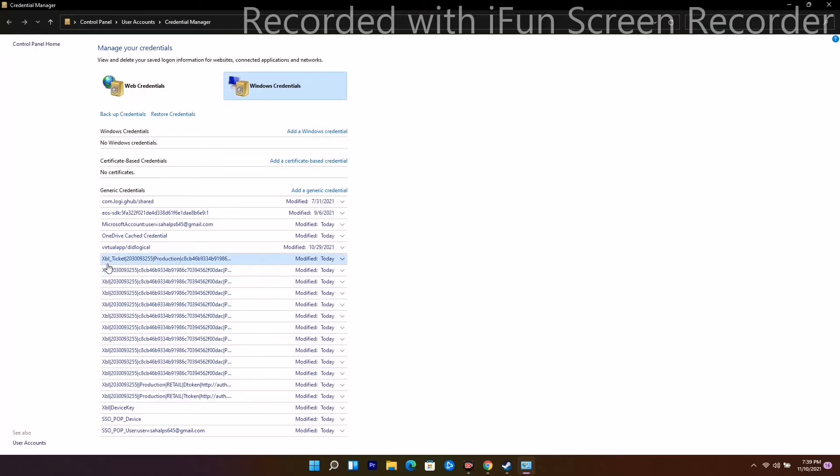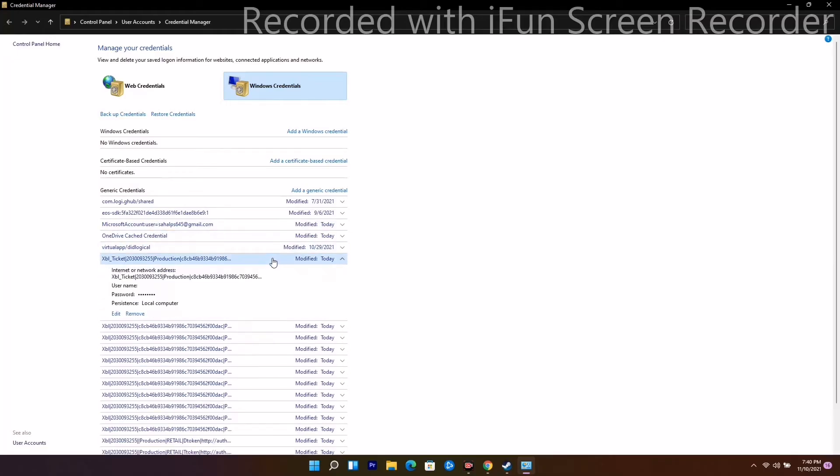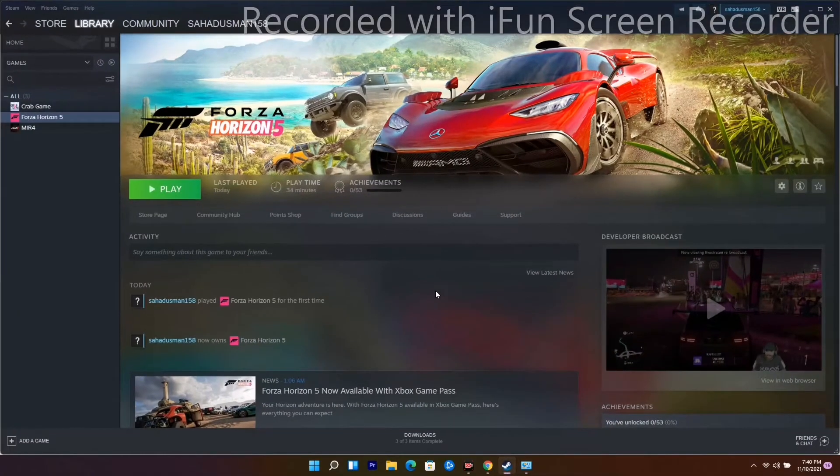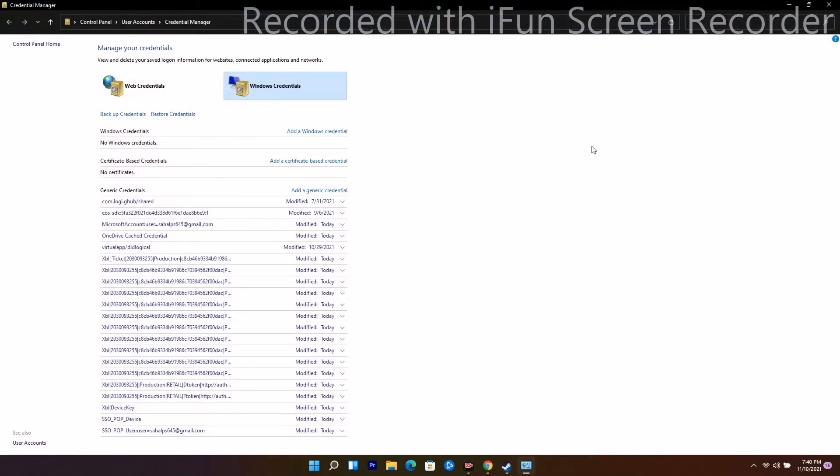Start with the XB ticket credentials — you have to remove all of them. There are around 11 to 13 entries altogether, so you have to remove them one by one. It's a lengthy process and will take a little time, but just remove them all. Once done, when you try to play the game it will ask you to sign back in with your Microsoft credentials, and most probably the issue will be completely fixed.